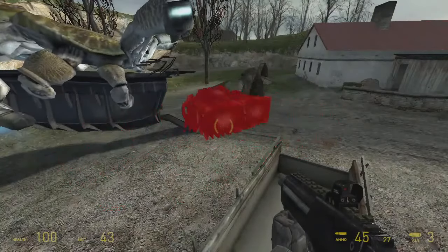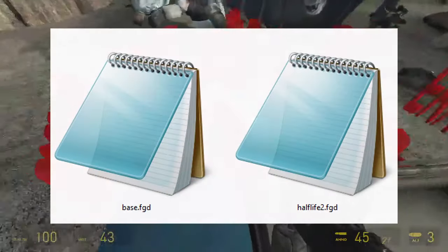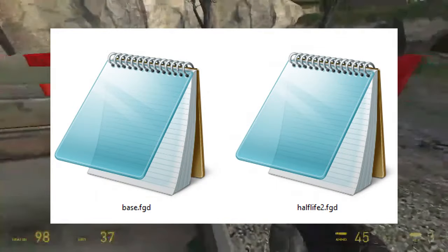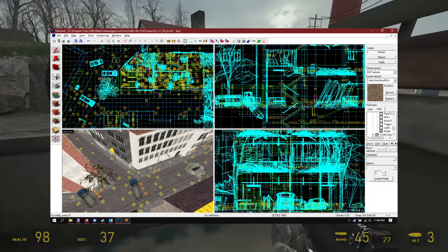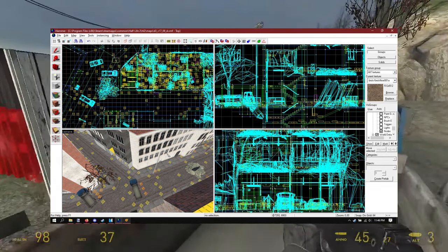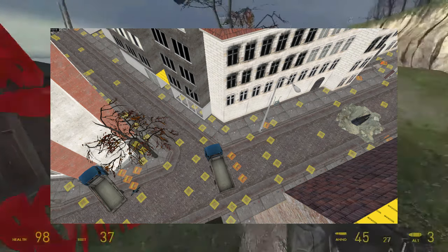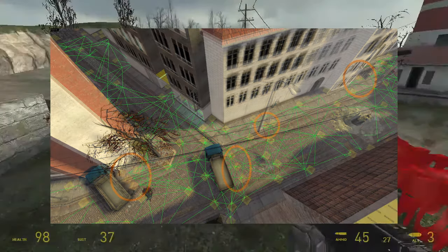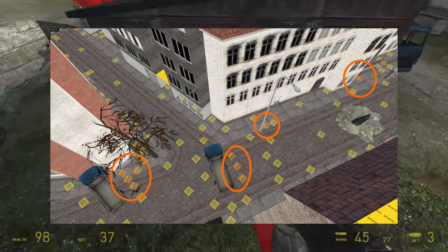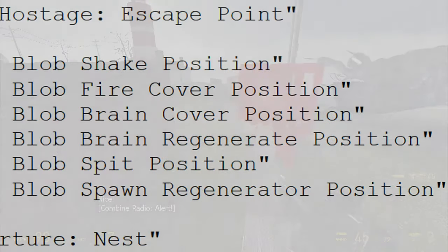But what we weren't supposed to see is actually more interesting. Every Source Engine game comes with at least one text file that has information about every object in the game. This file is used by the level editor to show level designers what they can place in a map. One of the most common things to place in a level are nodes — little markers that tell NPCs about the world around them. Nodes are how an NPC knows how to get somewhere, and they can give NPCs additional context about a level, for example where to hide from a sniper. In the game data files for Alien Swarm and CSGO, the node object has context options related to the blob.